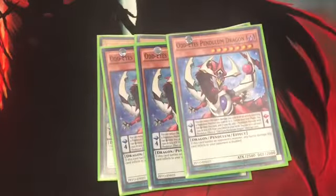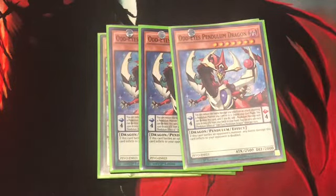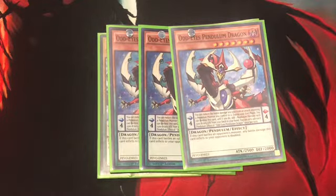Next up, three Odd-Eyes Pendulum Dragon. Basically, if you reduce the battle damage you take involving a Pendulum monster you control and an opponent's monster to zero, during the end phase, pop it to search a Pendulum monster with 1500 or less attack from your deck to your hand. If this card battles an opponent's monster, any battle damage your opponent takes is doubled.